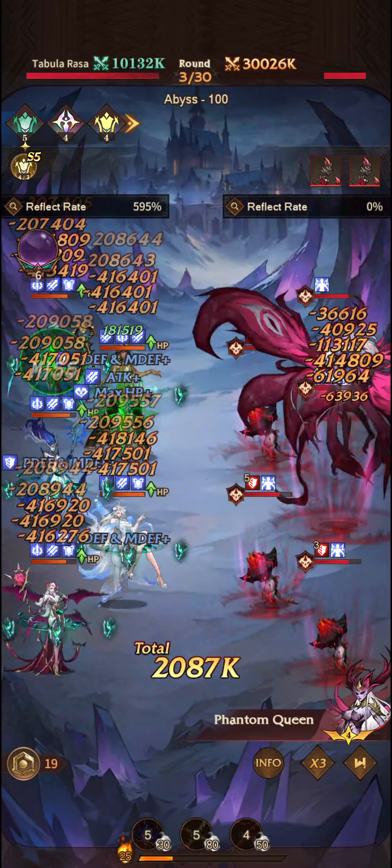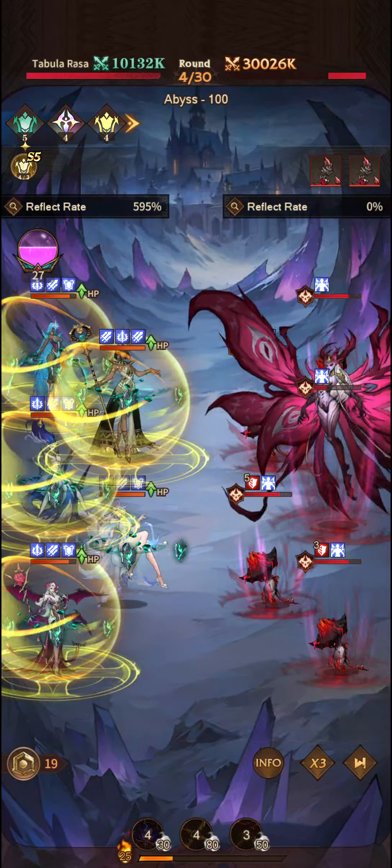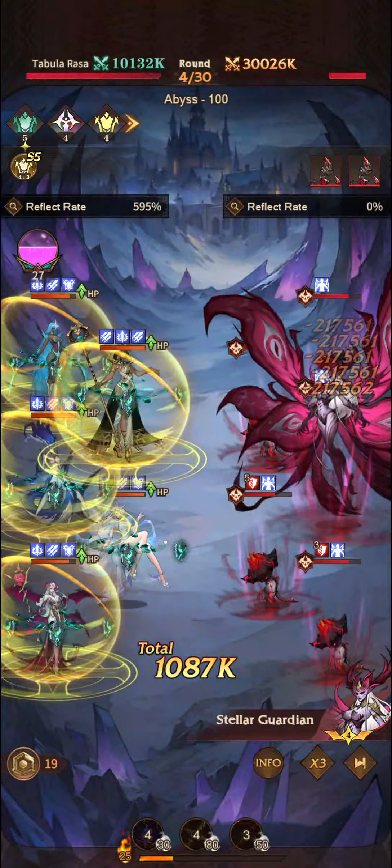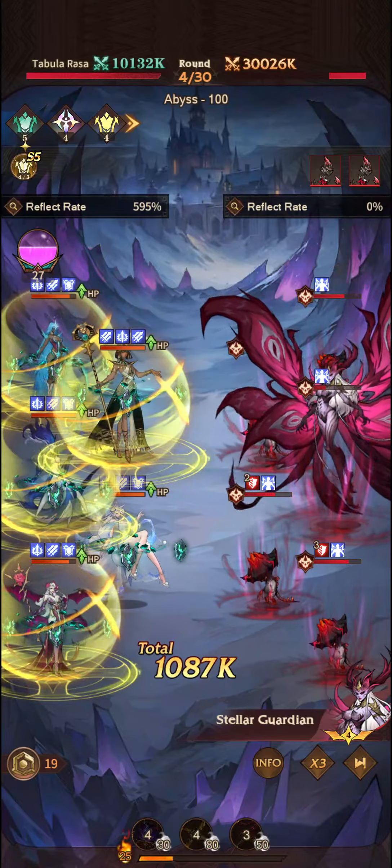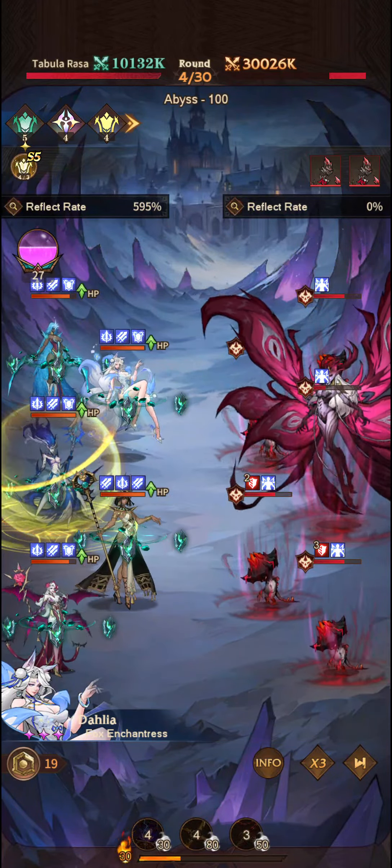We get a triple activation. We get all that reflect damage there as well. Fortunately, Cleo is able to protect us with her holy shield. And again, we get the miss — that's unfortunate.